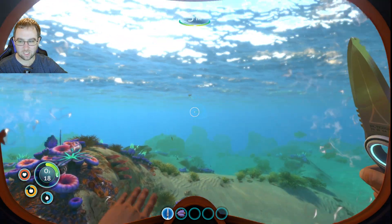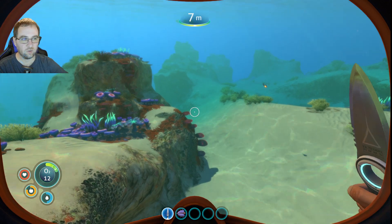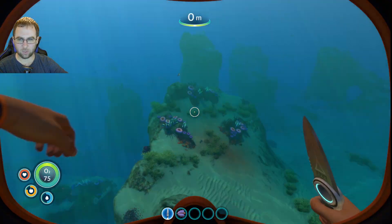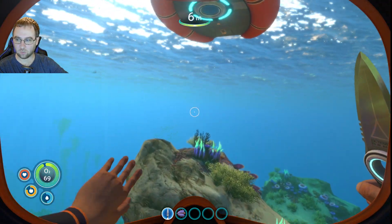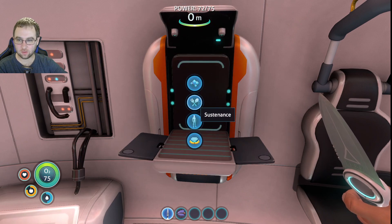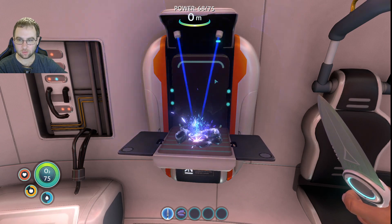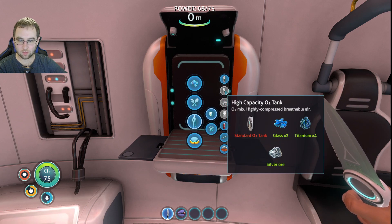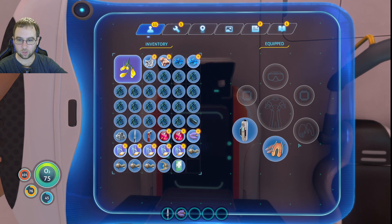Later in the game, once I'm a little OP for this area, I might cut stuff like that out, but early on I kind of planned to show everything. I also want to go towards my ship over there and see what those giant jellyfish-looking things are. Anyway, let's see about making more glass — it takes two quartz to make one glass, and we need the standard O2 tank.